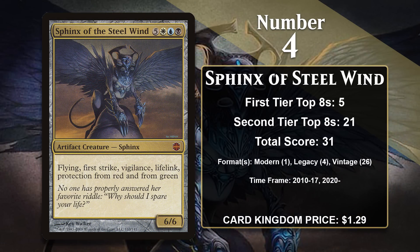At number 4, it is Sphinx of the Steel Wind. This massive 6/6 flying Sphinx also comes with First Strike, Vigilance, Lifelink, and Protection from Red and Green, making it a pretty massive problem any time it enters the battlefield. It can really stabilize any board in your favor, as it's hard to block, hard to attack through, hard to kill, and hard to race because it gains you so much life.